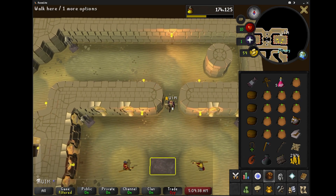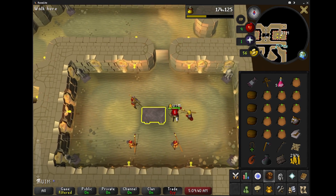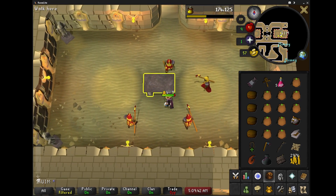Now, when you first open the door, there will be a cutscene, and then the Possessed Priest will start maging you.